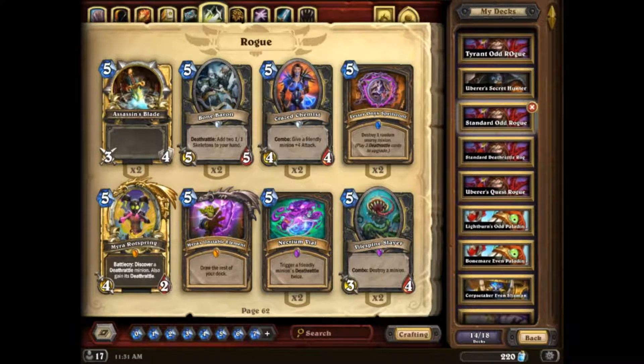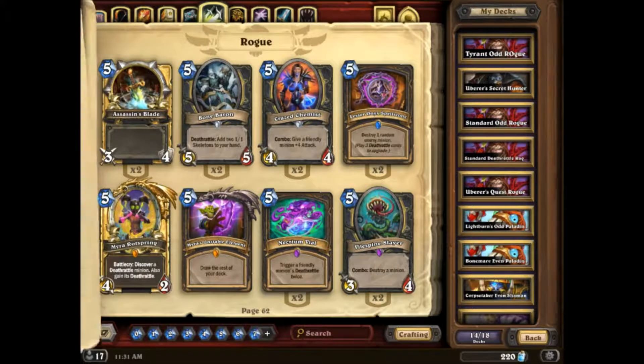Odd Rogue was really good, just because it could control the board with the dagger. That's really all you have to know about Odd Rogue.